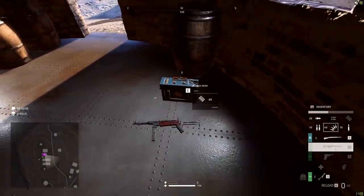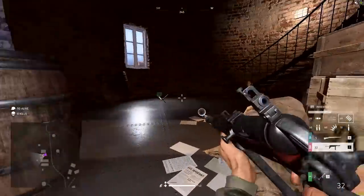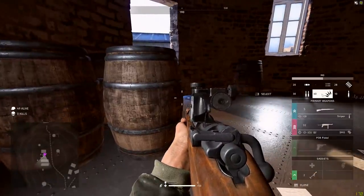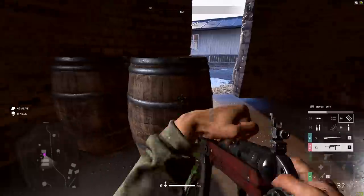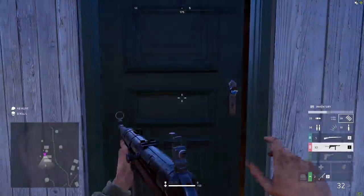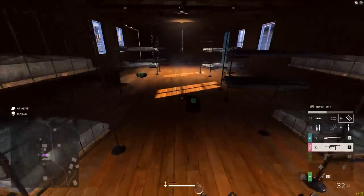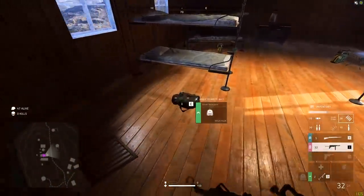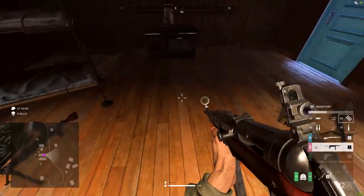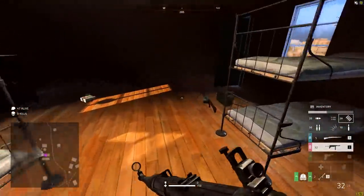I decided to drop at that small little bit of land that juts off the coast - I think it's called Baldar's Point. I wanted to drop on the lighthouse to see if there was any good loot, and I managed to pick up a rare Kar98 straight away. It's got a sight on it that's really blurry when you look through it, but I managed to use it no problem. Baldar's Point has some really high-tier loot - proper rare and epic stuff on the ground. You can see two Bren guns that are blue rarity.